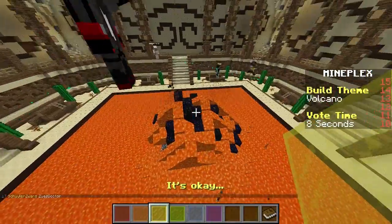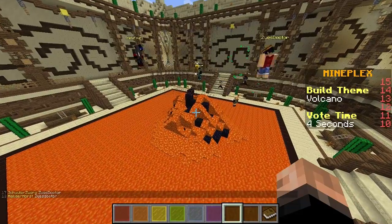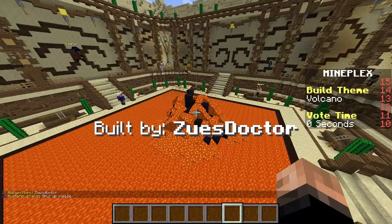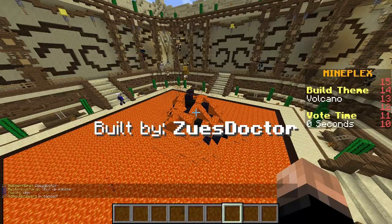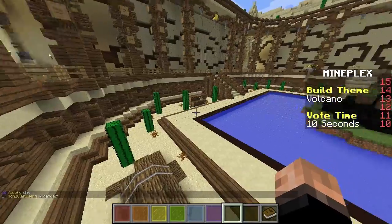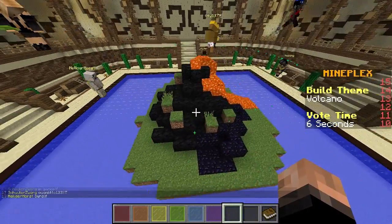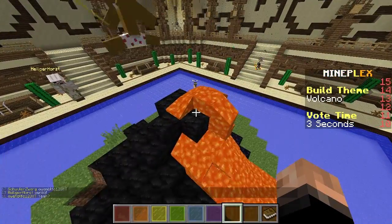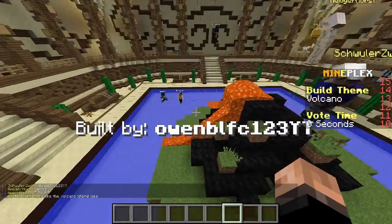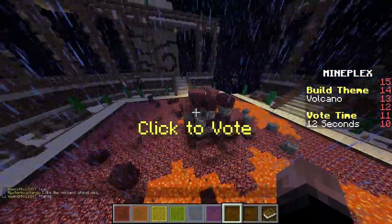That's not mine, actually. It's okay. And there's mine, which is an island. They are actual islands. Wait, how do you know it's me? I'm Gandalf — I won't be able to... I like the volcano island idea. Thanks. People like mine!